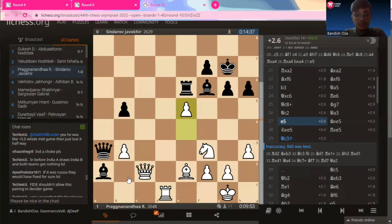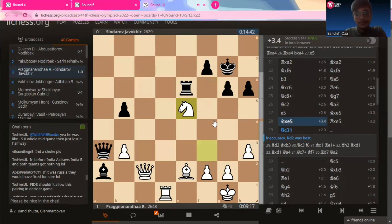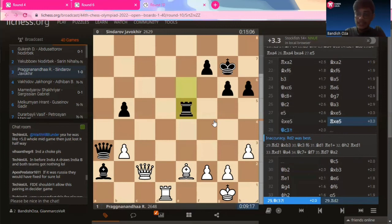So after E5, Javokar Sindharov sees a potential here. This bishop on E2 is hanging. The queen cannot really move because then this will also be hanging, and after a series of exchanges, the rook will be directly attacking it. So bishop captures on E5, knight captures on E5, rook captures on E5. Sindharov is more than happy to gain a pawn and exchange pieces to open up space for his rook and execute the rescue of this bishop out of this mess.